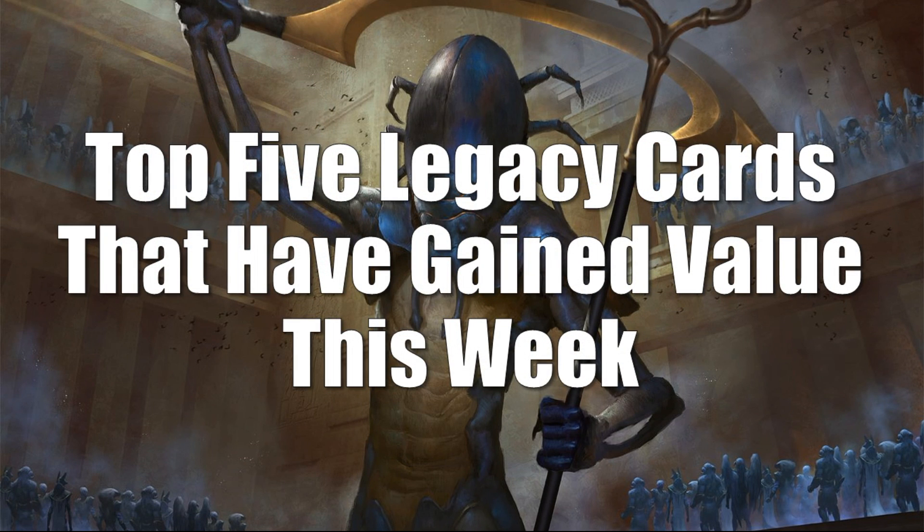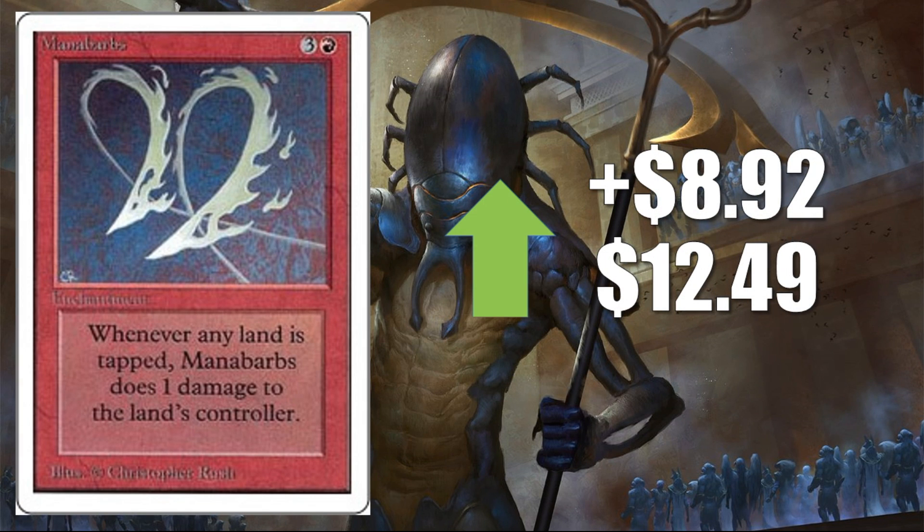Let's look at the Legacy cards that have gained value this week. You're going to notice the prices are a lot lower than what we've been seeing. Coming in at number five is Mana Barbs, the Unlimited version, up $8.92 to $12.49 — a pretty high percentage increase. I don't really think it's a buyout though. I think this could be due to a little more attention on the 93/94 format this week — there were some pros playing it casually who were tweeting about it, and this card is actually pretty decent there.